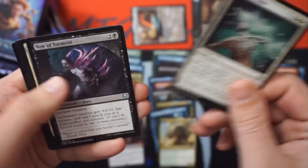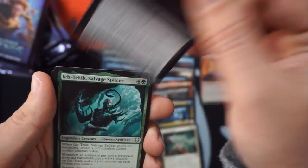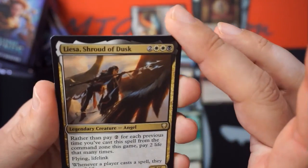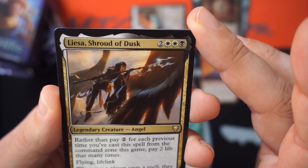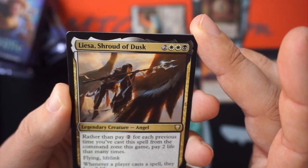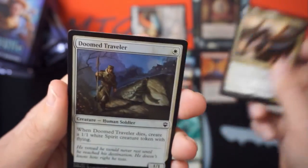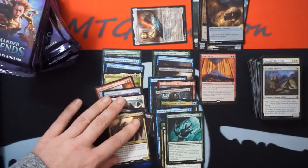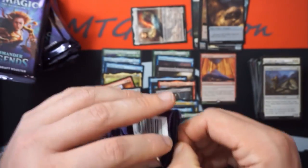Turn to Dust is always fine. We got another Elvish Dreadlord. Ikick to Kick, Salvager, Lasav Shroud Dusk — one of the sisters. Rather than pay two for each previous time you cast the spell, you may pay two life instead. Flying, lifelink, five-five. Whenever a player casts a spell they lose two life — gross. She's not fun to play against.